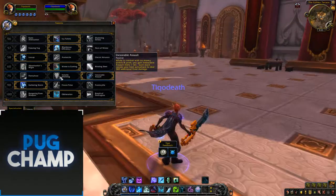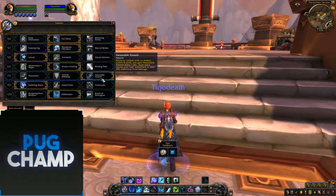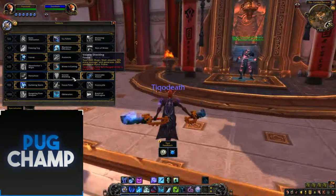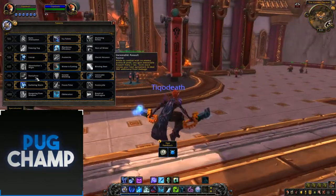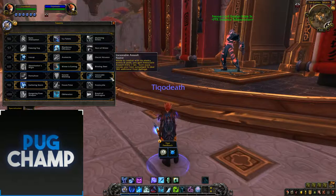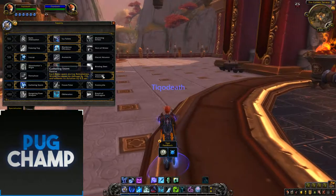The next tier is defensive. I took Inexorable Assault just because you're going to be getting damage. The Anti-Magic Shield absorbs 35% more damage but it's just not that efficient. I don't really like Permafrost, whereas with Inexorable Assault, if you're not attacking a boss, you can just have this really big auto attack saved up.